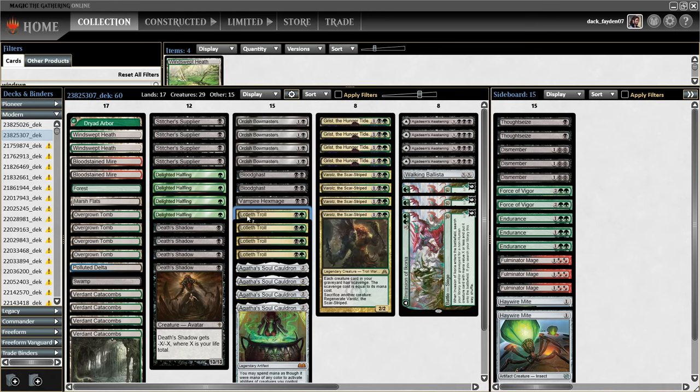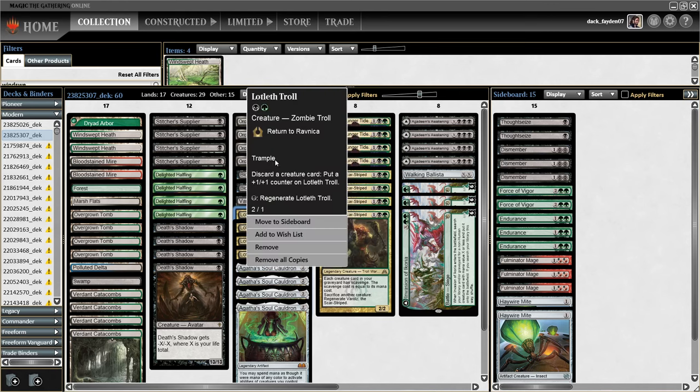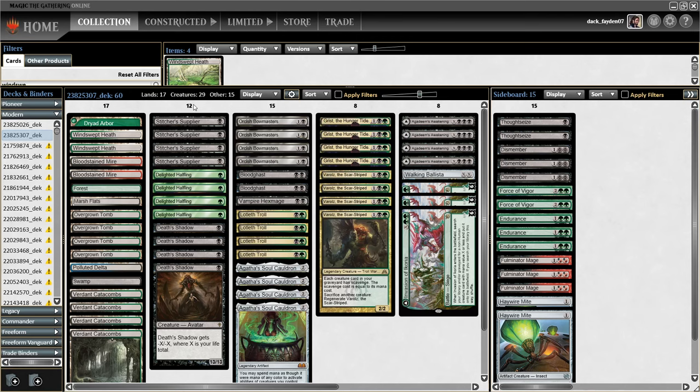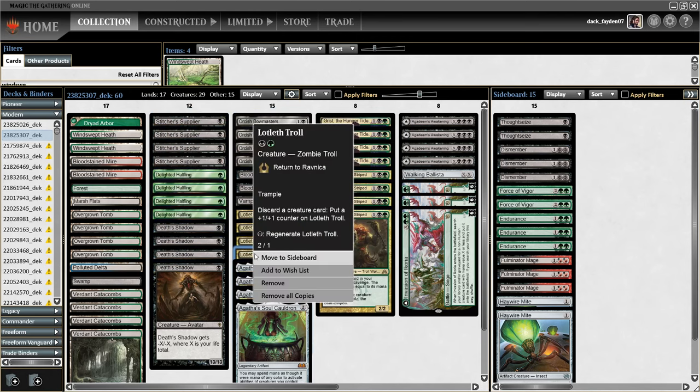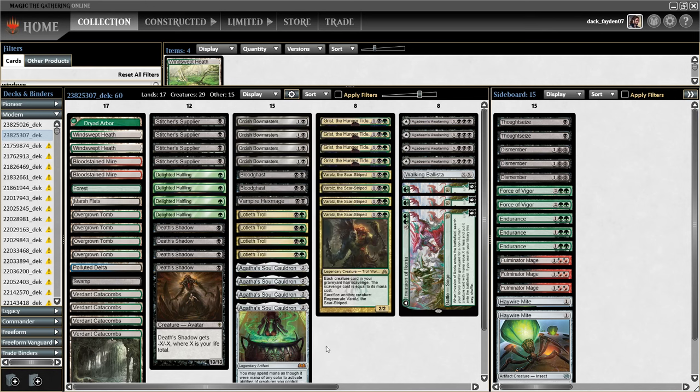The key here is Lotleth Troll having trample, so you can sometimes put counters from Death Shadow onto him because he has trample. Putting those counters on it is very good. Also it can be very large just by discarding stuff from your hand. Often the game strategy will be to discard everything onto Troll and just try to beat down with it, then play Agatha and give him some abilities.